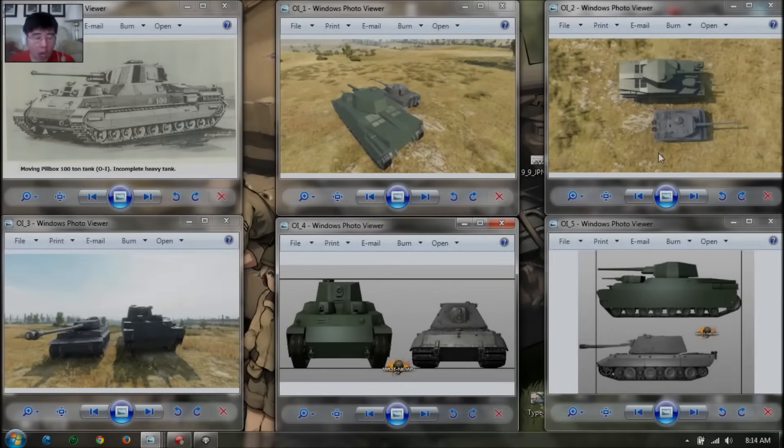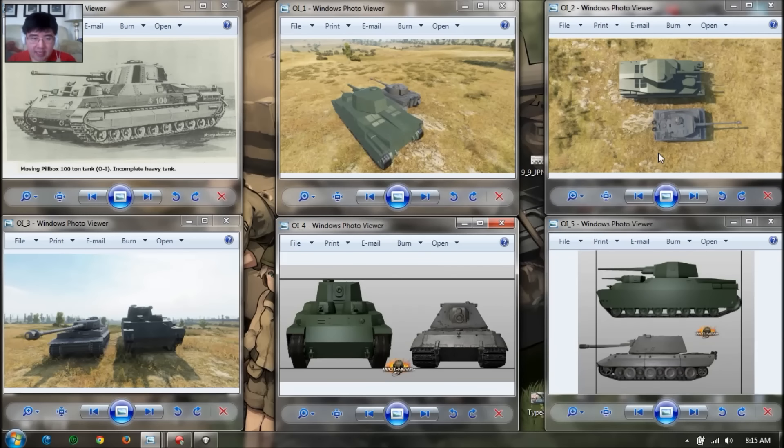Here is the OI-100 at tier 7. It is a modification to the Type 96 Irocaro tank. They gave it a better suspension, thicker armor plates, and a bigger gun for the main turret — 120mm as opposed to 105.